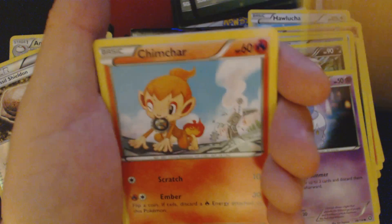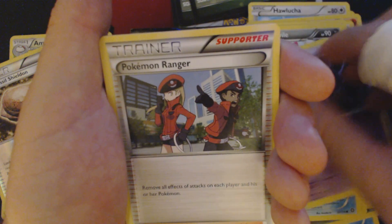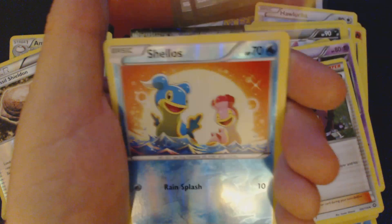Litwick, Nosepass, Chimchar, Nidoran, Mail, Clauncher, Nidorino, Pokemon Ranger, Rapidash, Reverse Hollow, Shellos, and Nidoking.